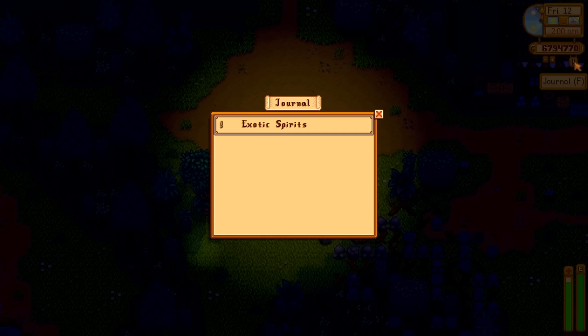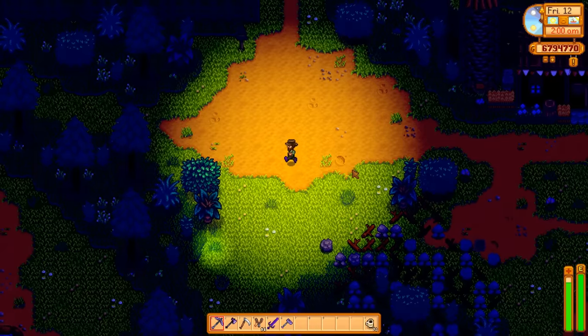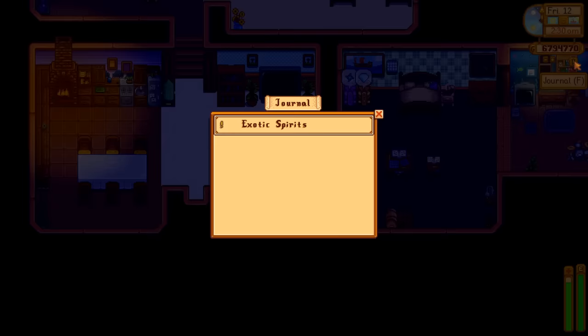Passing out at 2 a.m.? Click to open the journal icon to reset this for a short while. Repeat this until safely in bed.